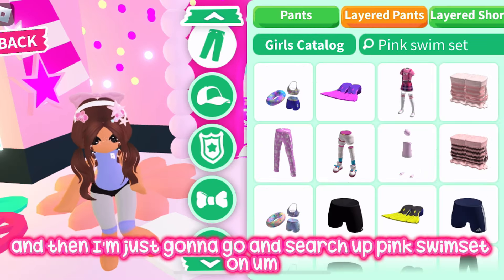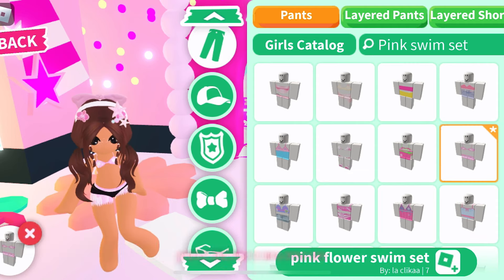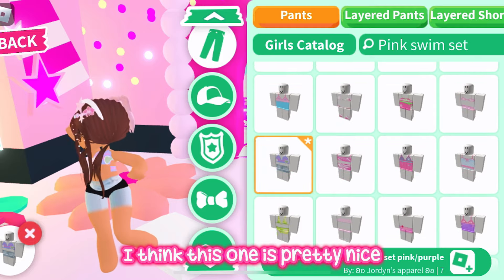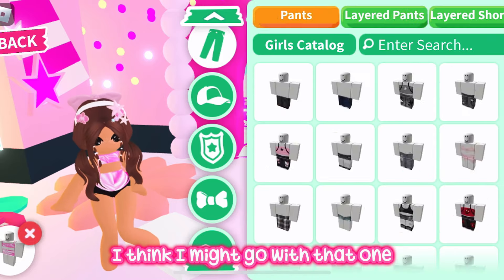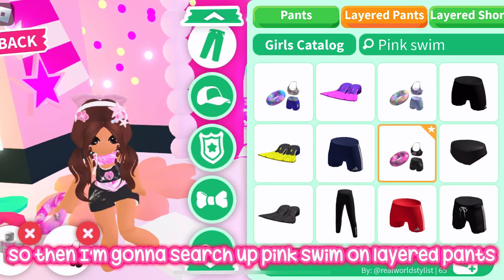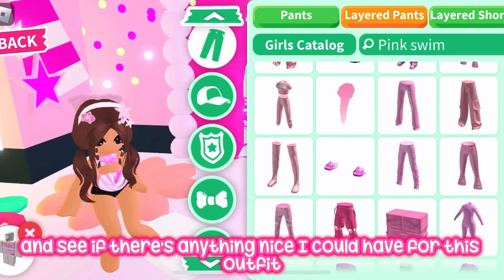Now I'm going to search up 'pink swim set' in pants and find a nice cute set — I think this one is pretty nice. Then I'll search up 'pink swim' in layered pants to see if there's anything nice I could add to this outfit.